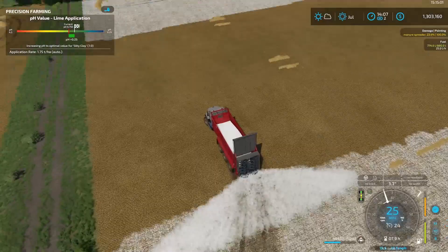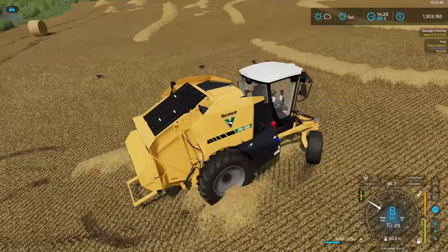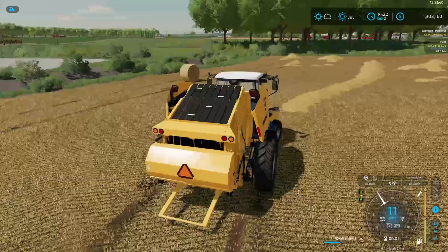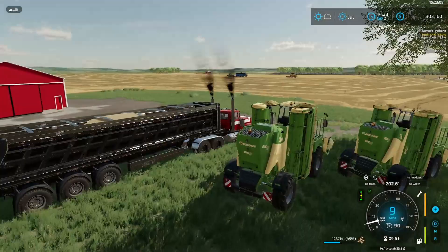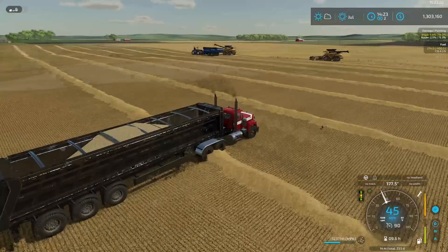We have the self-propelled baler set up, putting out 180 centimeter bales — I think that's something like 11,000 liters each. We got lucky with how close we were to the semi, because our grain cart is almost full and that combine is filled to the brim off of these two fields alone.